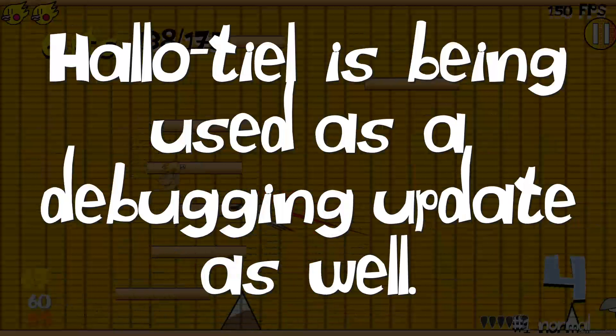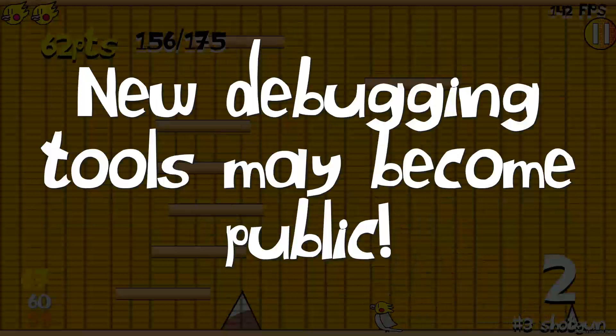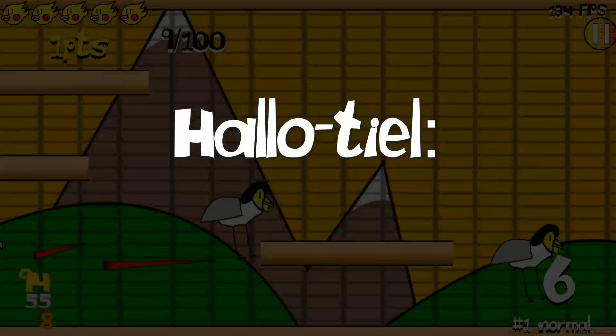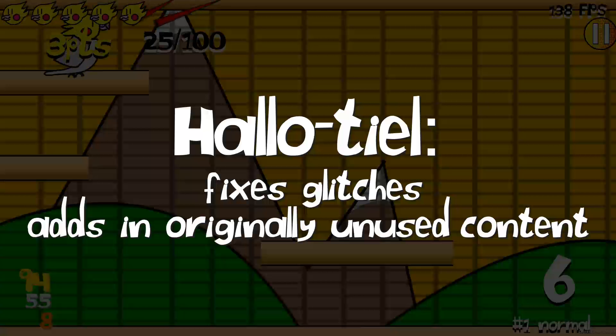As for bug fixes, I plan to use Halateal as a testing and debugging update as well. I'll actually try to let people use some of the debug features I'm making to help find glitches. The main takeaway is this: Halateal is mainly there to fix issues and add missing content they didn't have time to address in the first demo.